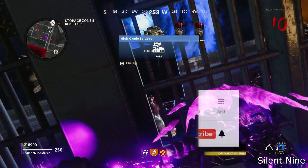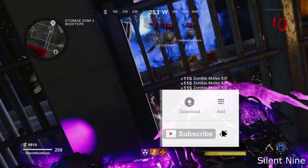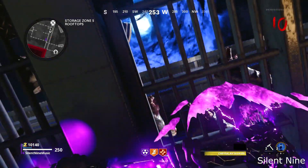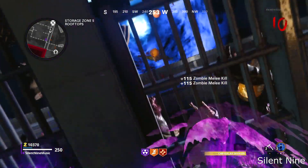Hello guys, it is Al9, and today we have a video on a glitching method that's gonna let you breach through any wall. This is a very, very cool glitch. I'm gonna show you guys two spots with this breaching method. All these spots are located in Forsaken.